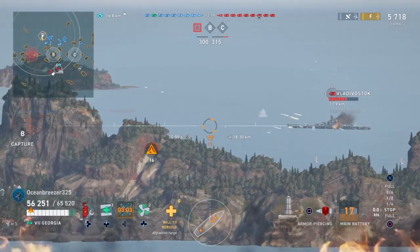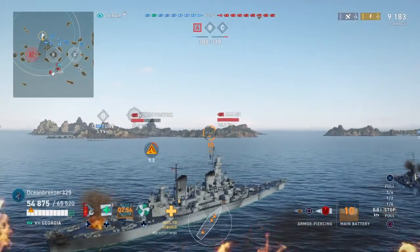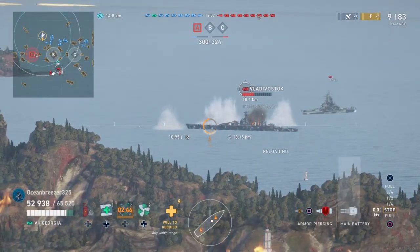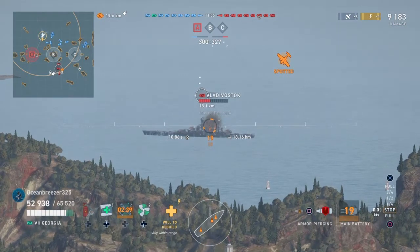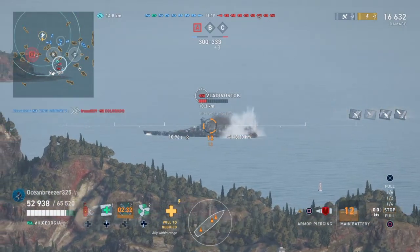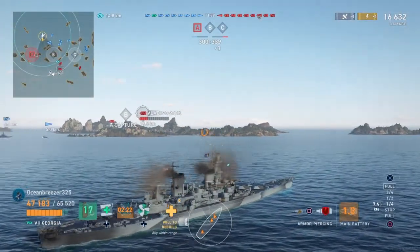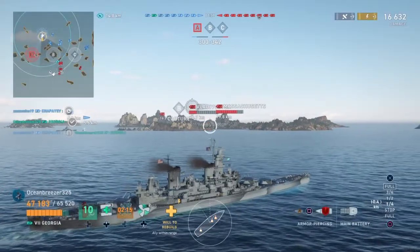Dispersion on this ship is okay — not the greatest, not the worst. For being 18-inch guns and only having six of them, it's actually a really solid ship. I think this is when the Vlad just decides to back up. We got the rear end there — probably could have death struck him if we aimed a little bit forward, but that's okay. This Georgia plays like a kiting cruiser sometimes, sometimes it doesn't — sometimes you can stand and hold your ground. It's a very flexible ship.